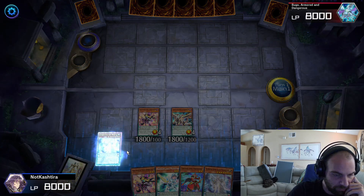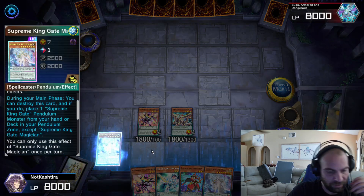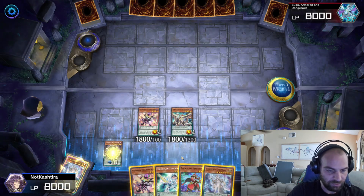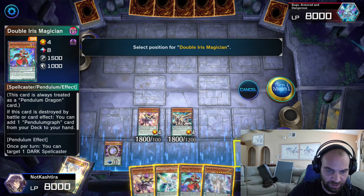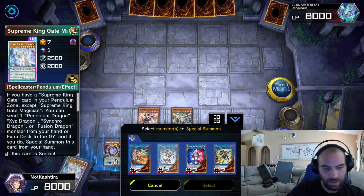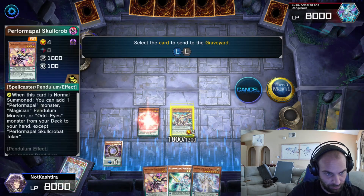Go ahead and scale our first Gate Magician. Activate its effect to pop itself and then add a Gate Zero to the scales. Then go ahead and scale any high scale that you have — preferably Double Iris. And now we're in range to Link Summon.